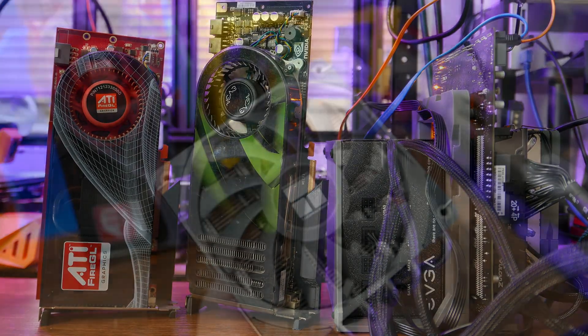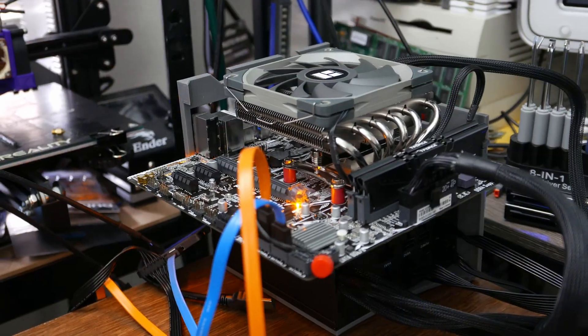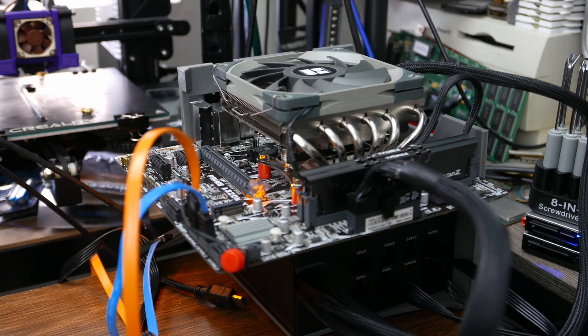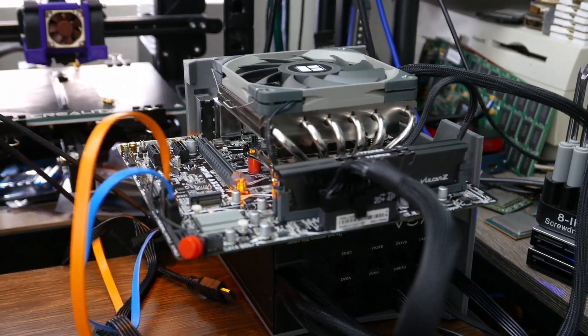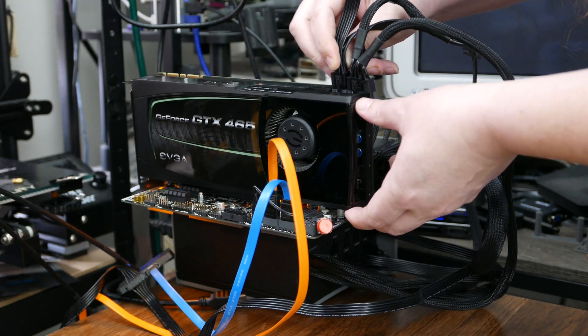If the logo on that fan looks familiar, that's because it is. This is the low-profile little brother of the Thermalright Peerless Assassin, the AXP120. Thanks, Hardware Canucks. Anyway, Fermi in 2023 — how bad is it? Well, it's pretty bad.